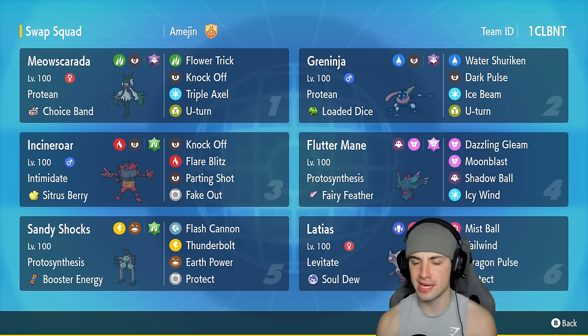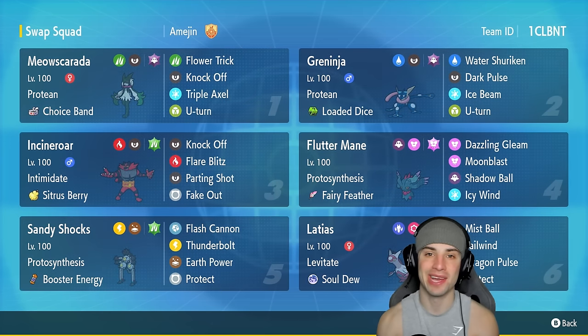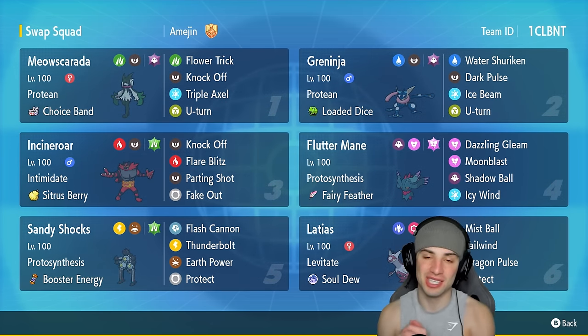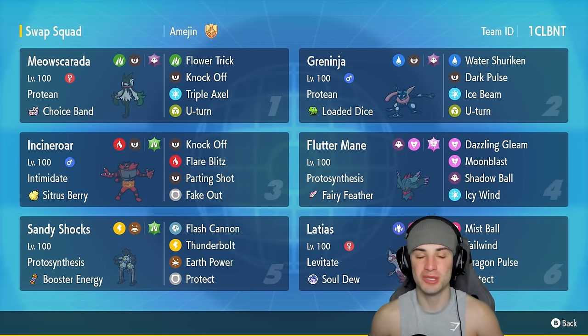Latias has two STAB moves — Mist Ball and Dragon Pulse — so it can do some damage on top of speed control. If you want to rent this team yourself, the rental code is in the top right corner. If you enjoy today's video make sure you leave a like and subscribe to the channel. Without further ado, let's hop into our first match showcasing the Choice Band Meowscarada and Loaded Dice Greninja.